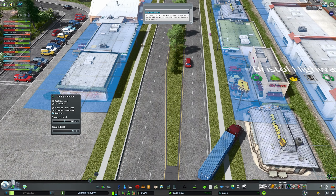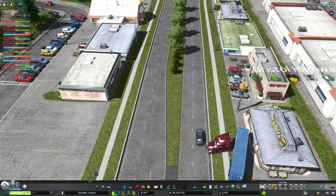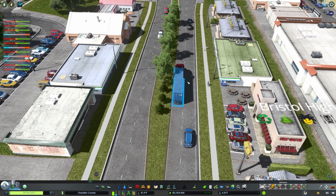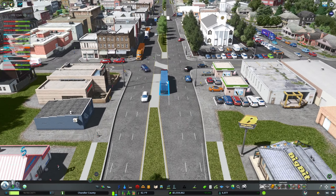I fiddled around with this in the asset editor but couldn't get it to look like I wanted. I also had to do a little work with the zoning adjuster, setting the zoning back by three meters, otherwise these were overlapping with the grass and looking weird.